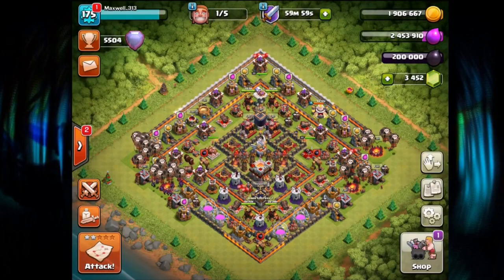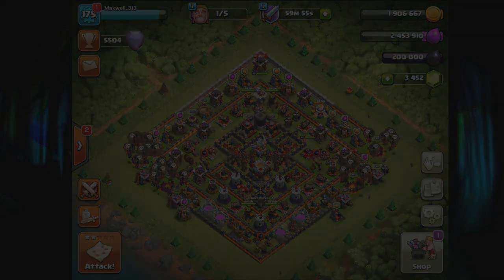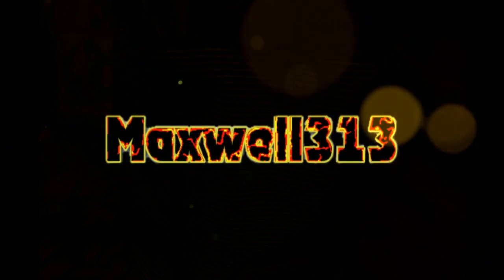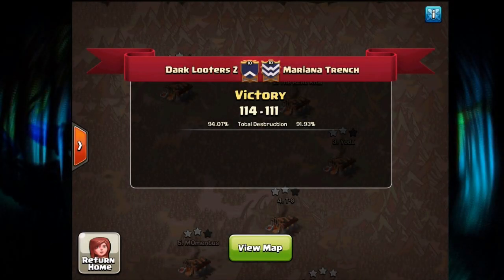What's up guys, it's Maxwell today with CWL invite week one action against Mariana Trench. We came away with the victory 114 to 111, so a three-star win — very nice.